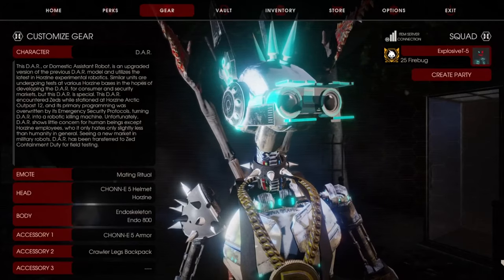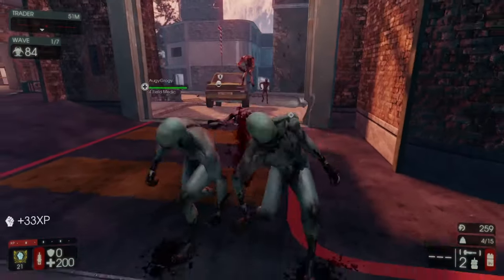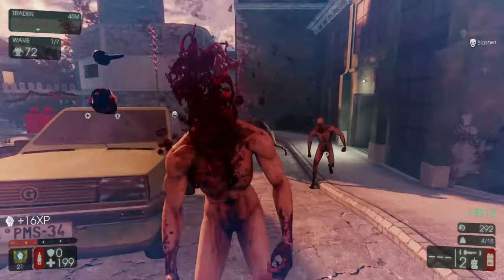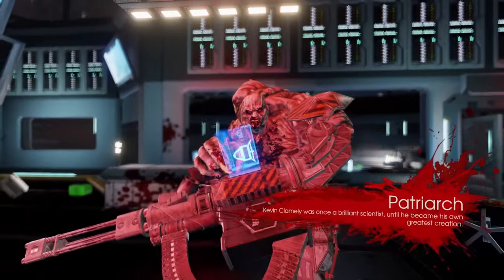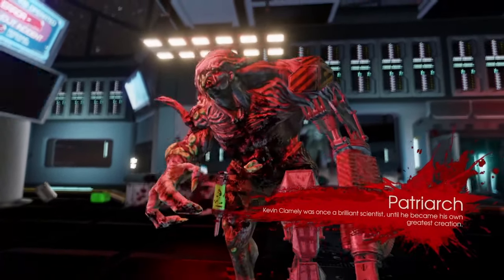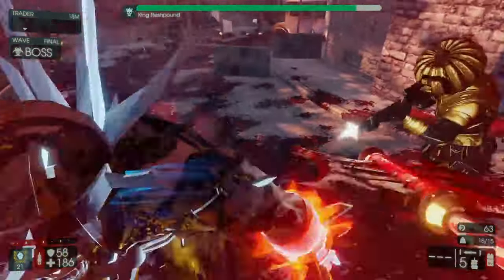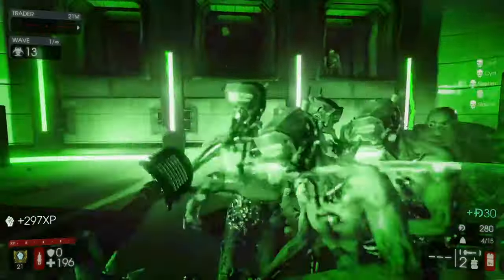Berserker! Are you stupid like me? Trick question! I am a genius. Only an intellectual such as myself can master the art of running forward and hitting right-click. Berserker is the class for anyone who looks at the ten-foot-tall Hulk villain with a rocket launcher minigun for an arm and says to themself, 'I wanna punch it.' Your kit is simple. You are strong, you are tough, nothing can stop you, and you have night vision for some reason.